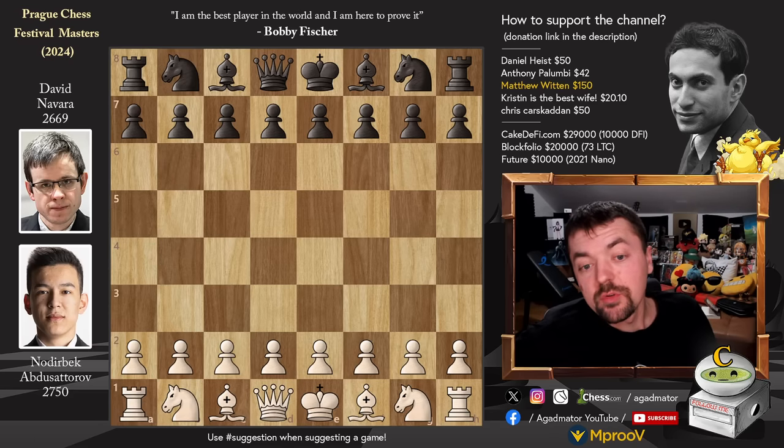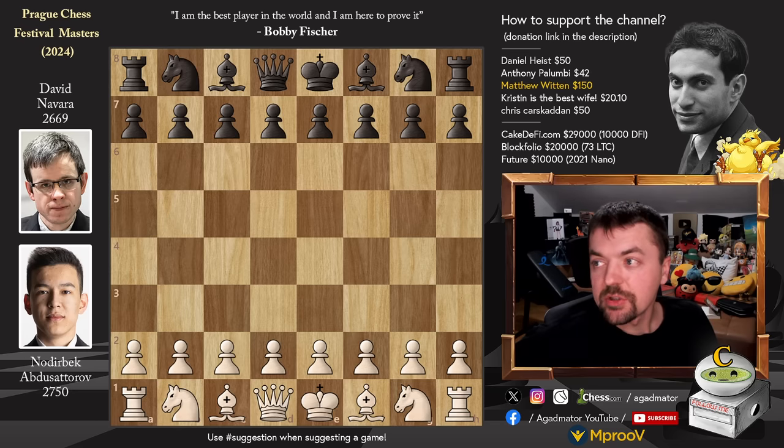Hello everyone and welcome to an incredible tactical skirmish from round 3 of this year's Prague Festival Chess Masters section. It is Nodrybek Abdusatorov, who just recently broke into the world top 10, against the former 2700 David Navarra. Now he's 2669, but his peak rating was over 2750 — 2751 if I'm not mistaken — some 9 years ago. So even higher rated than Nodrybek is now, a most unpleasant opponent for anyone to face.